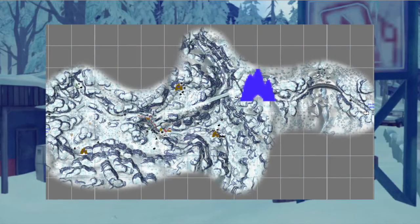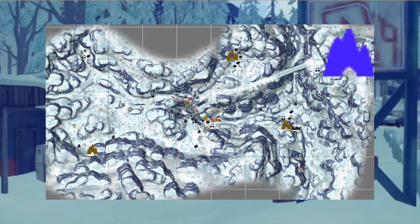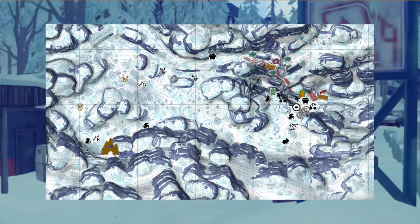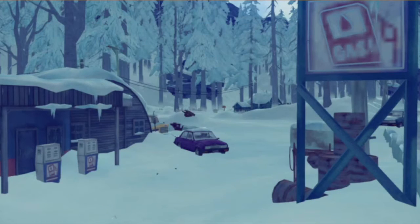My personal favorite cave is the one closest to Mystery Lake on the Ravine map. It's one of the warmer caves, there are no wolves anywhere on the Ravine map, the weather tends to be somewhat mild, there are bunnies, deer, cattails, a little bit of loot, and it's a short sprint to the Hydro Dam gate when I need to get crafting done.